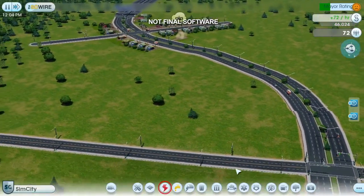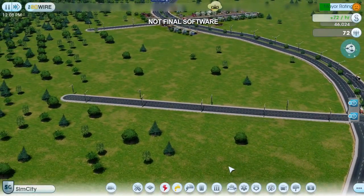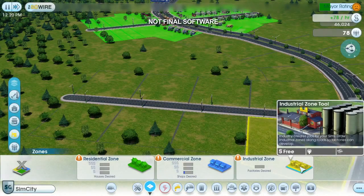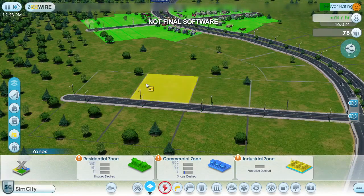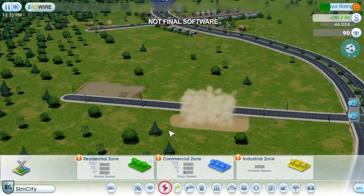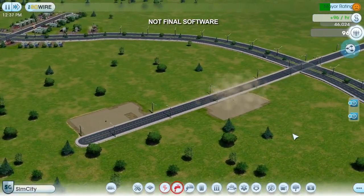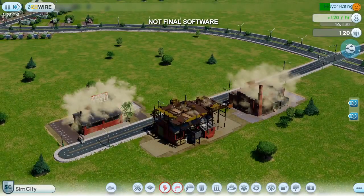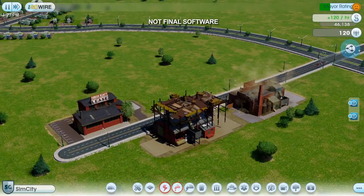All sims need two things: money and happiness. I'll start with the money first. Sims need jobs in order to make money. A simple way to create jobs is to build some factories. Factories also generate tax revenue, which will help me pay my city's bills. I zone for industrial just like I did for residential. I'm only going to zone a small area here, because I don't want too many factories — they're pretty dirty and they won't help me attract tourists.